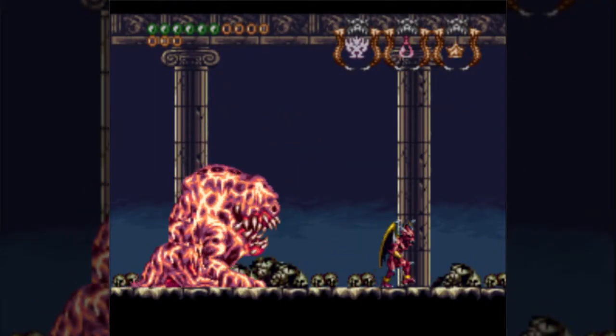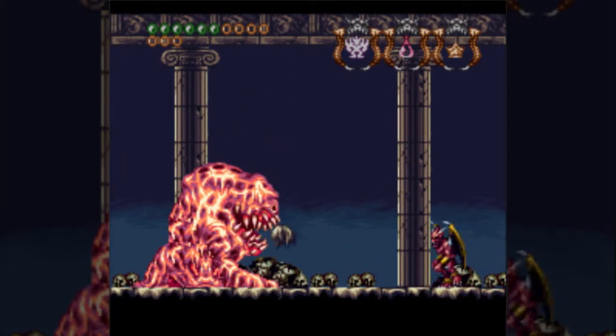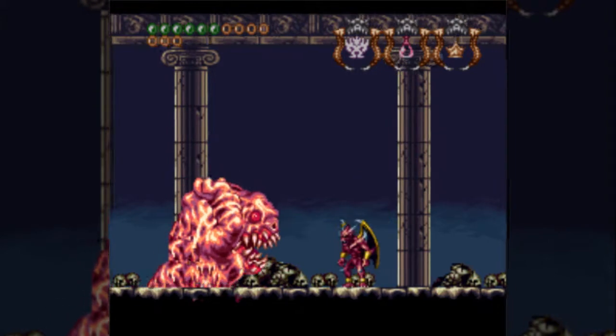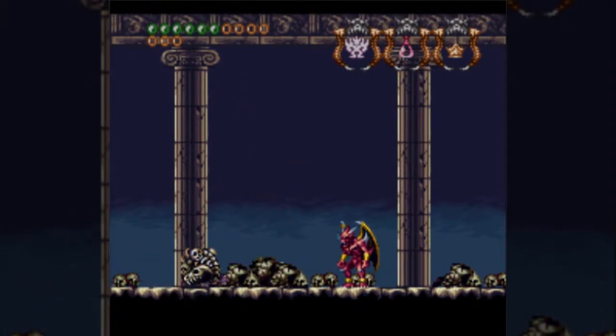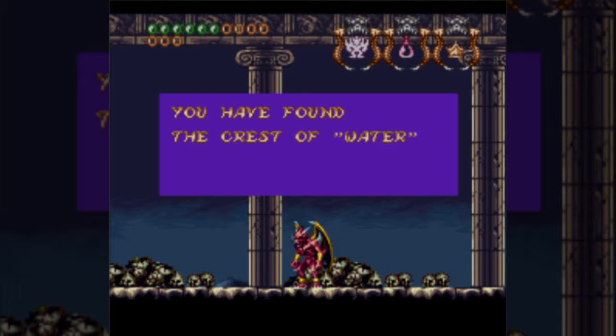Odd design choice, but eh. Either way, with the Legendary Gargoyle — as you'll notice as a running theme — a lot of these boss fights are not that hard. The damage can be kind of ridiculous at times, but on the whole it's nothing too bad. He does drop our next crest, the Crest of Water.